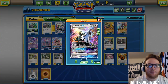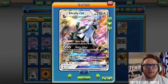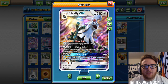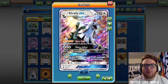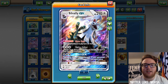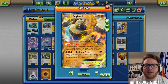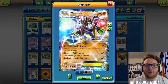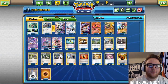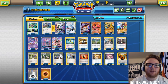We're playing three of these — one is a different art so it only says two here. 210 HP, colorless type. Its ability makes your basic Pokemon in play have no retreat cost. That's really cool because Zygarde, Regirock, and Buzzwole all have at least two retreat cost. Regirock has three, Zygarde has three, Buzzwole has two, and Oranguru has two, so all those guys have no retreat cost.